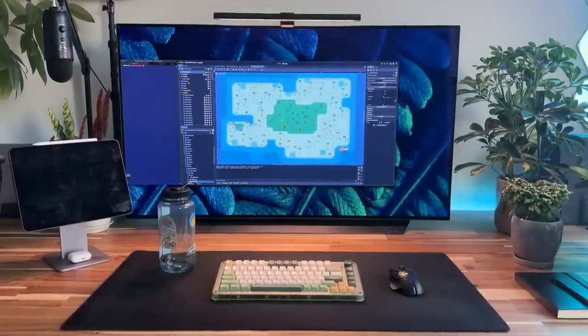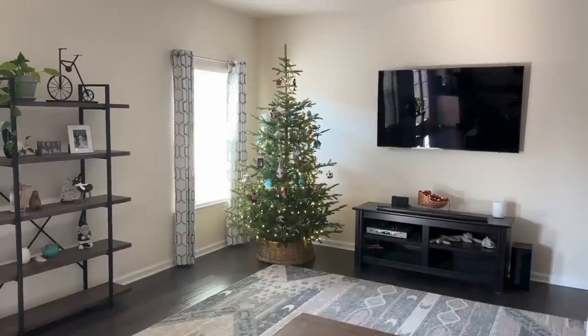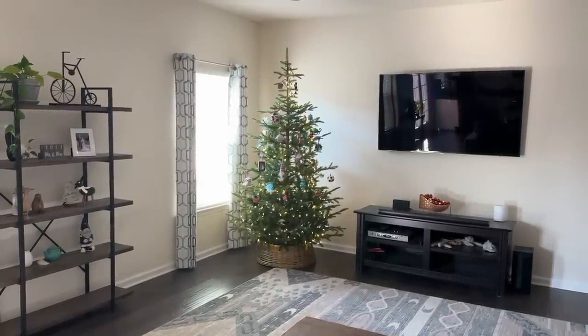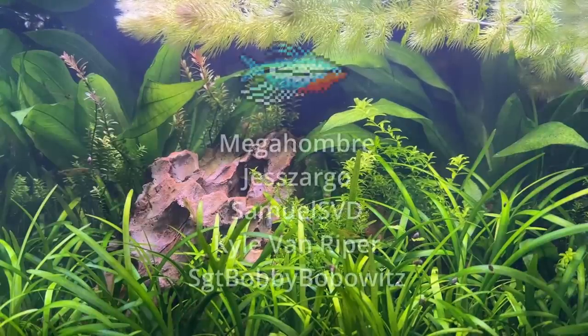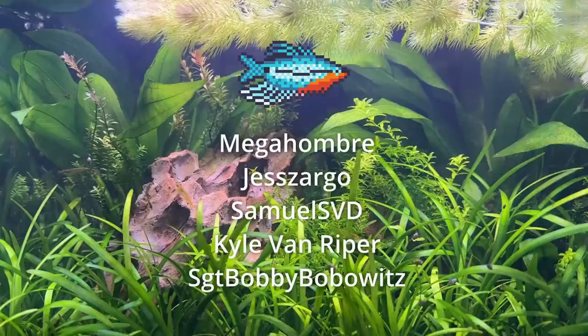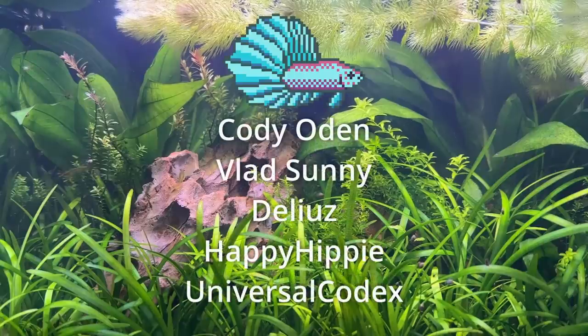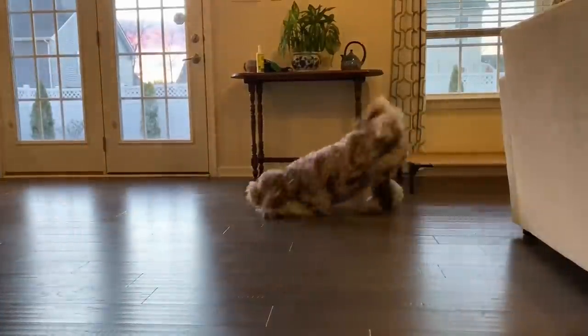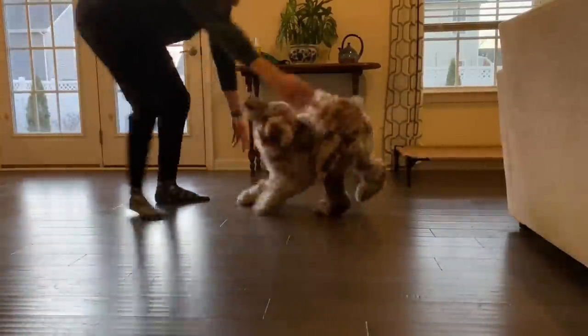It is now the afternoon of December 21st, and after the past week making so much progress, it's time to take a brief break and spend time with friends and family over the holidays. A huge thank you to the folks who support Dolphin's development on Patreon — Grammy supporters this month are Mega Ombre, Jess Sargo, Samuel SVD, Kyle Van Riper, and Sergeant Bobby Bobowitz. Beta supporters are Cody Odin, Vlad Sonny, Delius, Happy Hippie, and Universal Codex. I really hope you enjoyed this devlog and I hope you'll stick around at the beginning of the new year for more episodes. Have a wonderful holiday and stay safe.